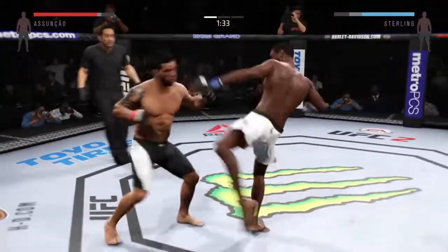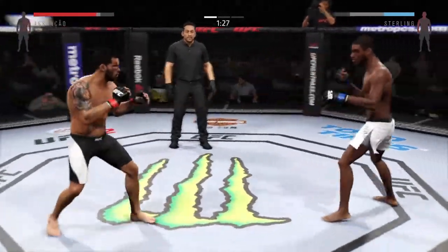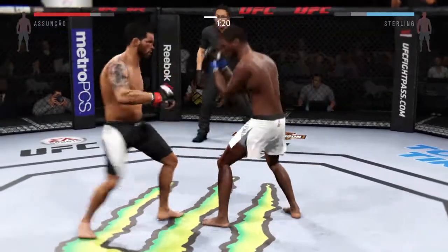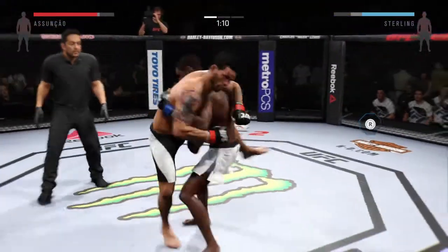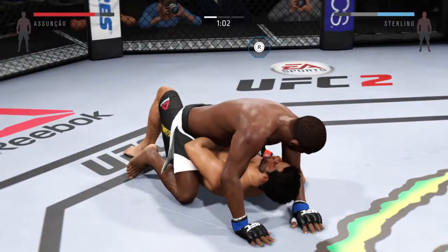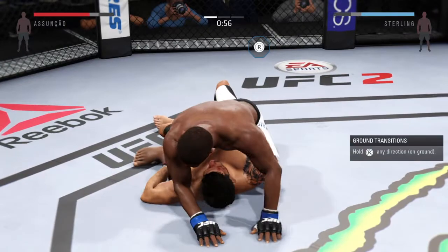Back to his feet. Sterling with the left kick to the midsection. Good one-two. There's a nice left hand. Sterling gets caught by that kick to the body. Look at that — he's timing that jab. And he completes a single leg takedown.